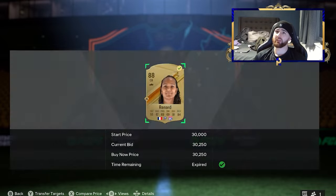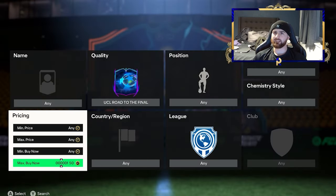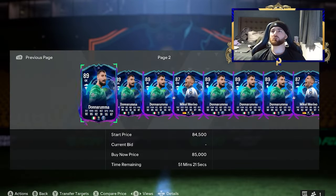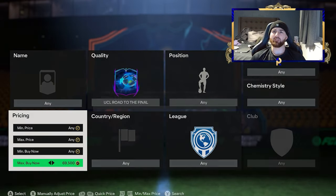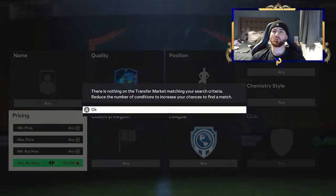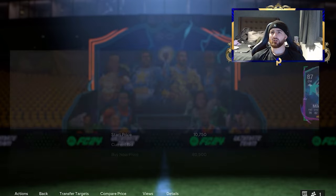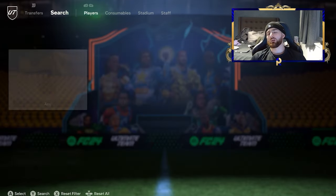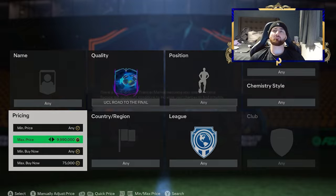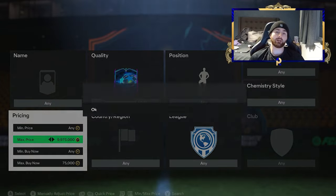Nice bit of profit there — we're doing quite well this video. Finally we'll finish by hopping over to Road to the Finals. These guys have gone up pretty decently and are probably out of most people's budgets on the higher end, but we've got Donnarumma and Marino on the lower end. At the 84-rated mark you've got cards sitting around there — there's one at 80k, so EA tax on 84k is about 4k, meaning you want to pick him up at around 75k. It'll take some time to get the snipe but it's definitely worth it. And the other easy thing you can do to make coins is subscribe to the channel.